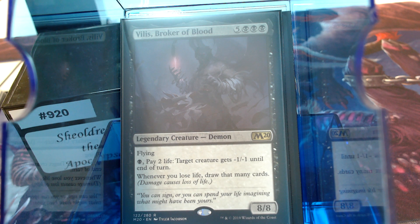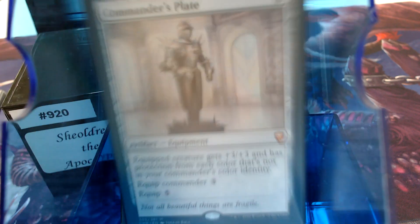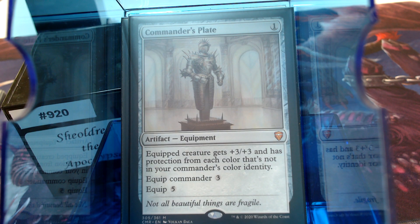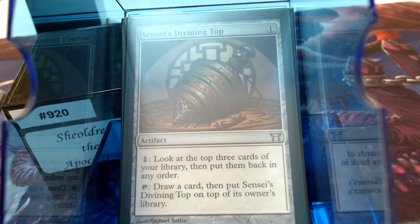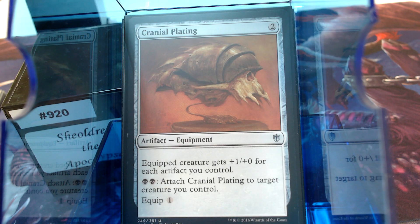Sheoldred has a huge target on her back, so we've got Lightning Greaves, Cloak and Dagger, and Commander's Plate to protect her. There's a heavy artifact theme — 20-something artifacts. Sensei's Divining Top is great for smoothing, and all the artifacts kind of want to play Cranial Plating. This isn't an artifact deck per se, so that's probably a slot I could swap out.